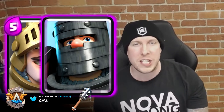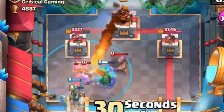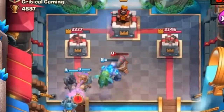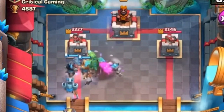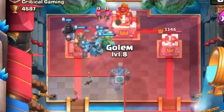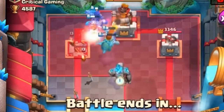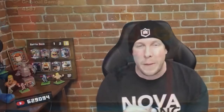Coming in at number eight is the OG combination of Prince and his brother the Dark Prince. How could I have a top 10 combo list and not include them? Put them together and it's 9 elixir, but it can pretty much stop any ground troop or building in the entire game. The downside is if your opponent throws one air troop at you, you're probably screwed — so supplement that push with something in the air, like Arrows or Fireball. That's why Dark Prince and Prince come in at number eight.